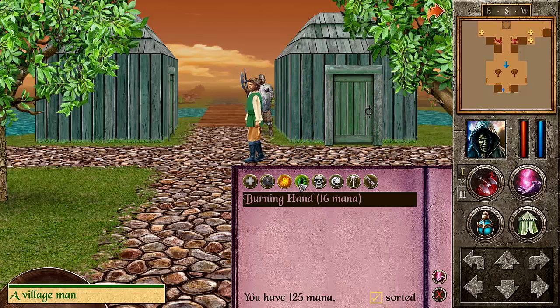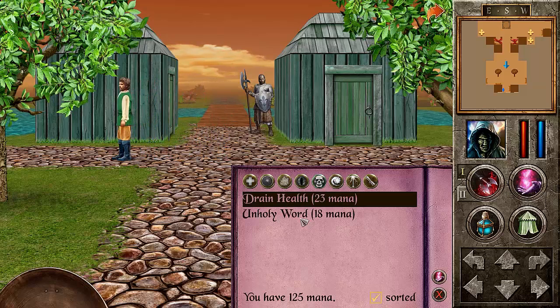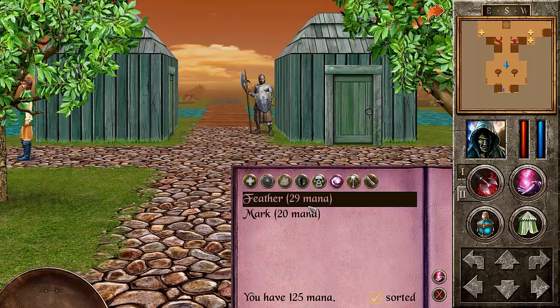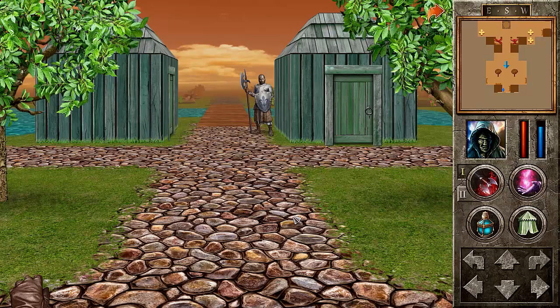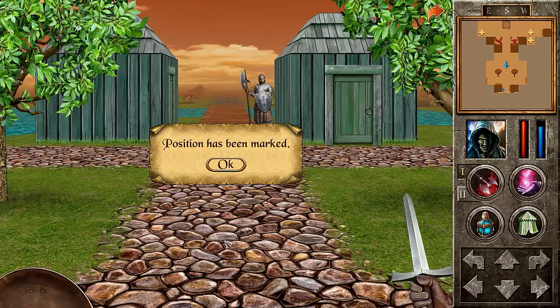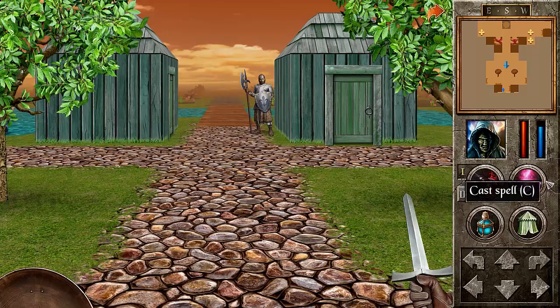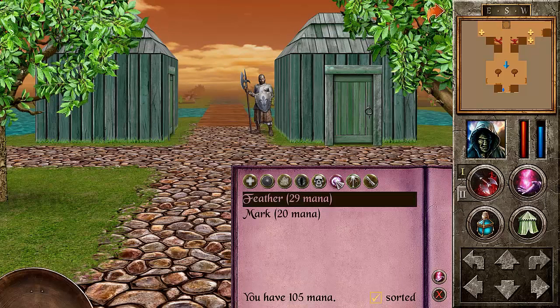Stone Skin, Burning Hand, Curse, Drain Health, Unholy Ward — really cool. Let's feather. Let's go ahead and use Mark. Yes. Position has been marked. Do I even have... no scrolls. Feather. Mark. So I need to definitely get that other ability.